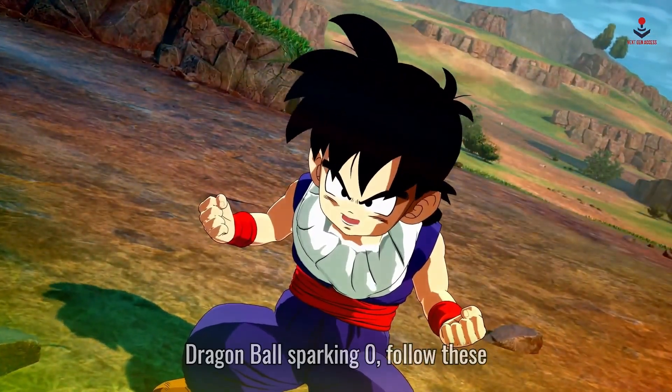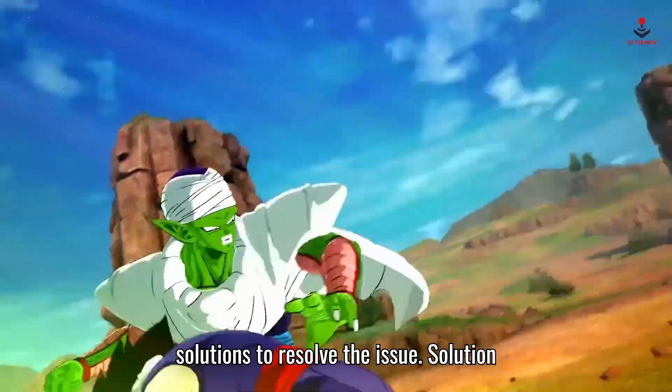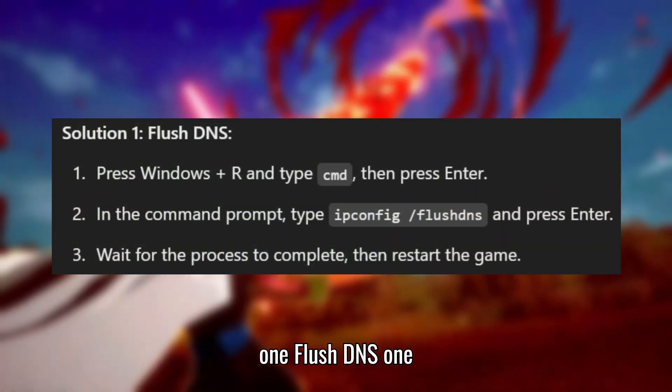If you're facing communication errors in Dragon Ball Sparking Zero, follow these solutions to resolve the issue. Solution 1: Flush DNS.